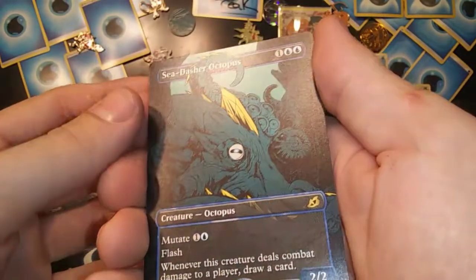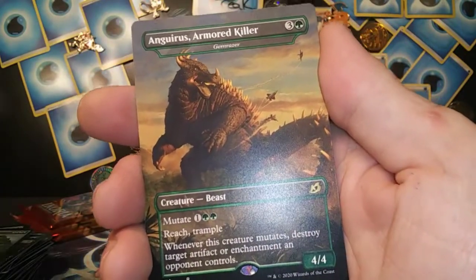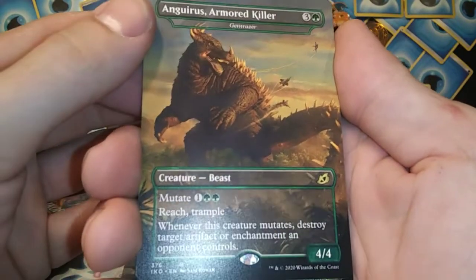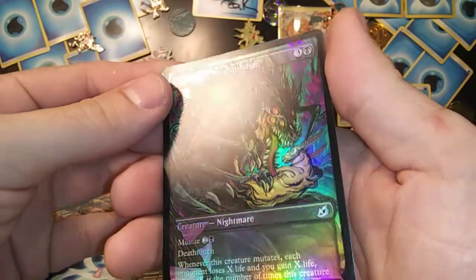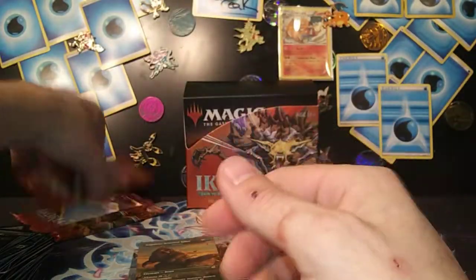Seed Dasher Octopus extended rare — nice! Guras Armored Killer, Gem Razer extended rare. Bunch of Godzilla guys in here! Insatiable Hemophage — dude, this card in foil pops like crazy!